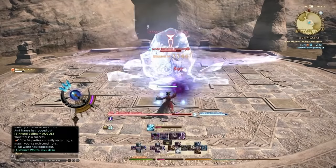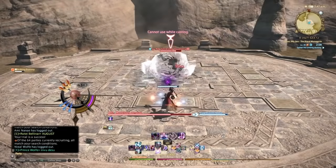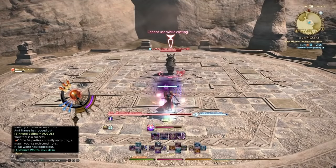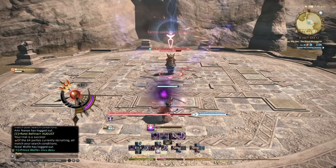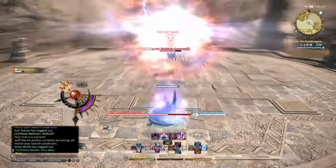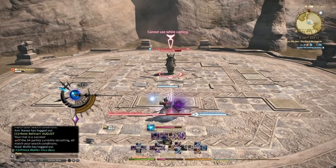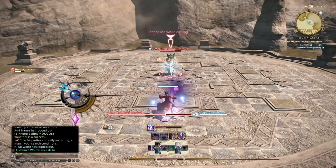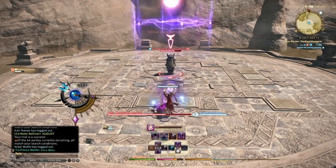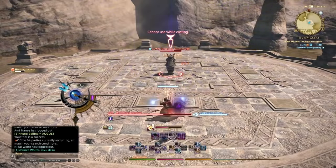That's basically all there is to the AoE rotation. If the mobs are getting low, you might as well use Flare — I use Flare as a finisher. Or once your MP is getting lower, you can do two Flares without Convert because of Umbral Hearts, and you just Transpose-spam from there.